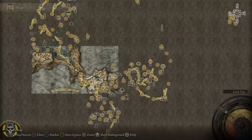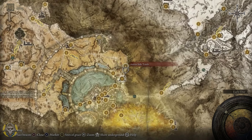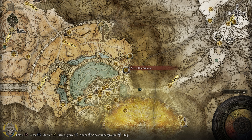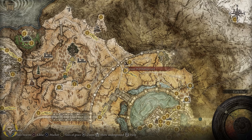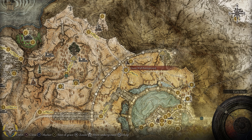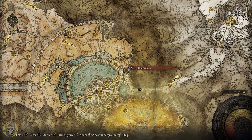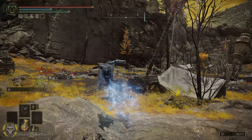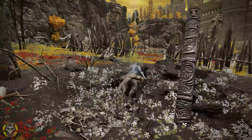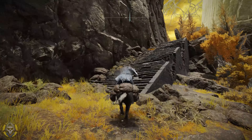To obtain this armor set we need to go all the way to Altus Plateau, more specifically right here at the Auriza Hero's Grave. The closest site of grace I can think of is going to be right over here — the Outer Wall Battleground. We're going to take a route and get over here. We can put a waypoint right here. From this site of grace, follow my path and I'll show you exactly how to get to that cave.